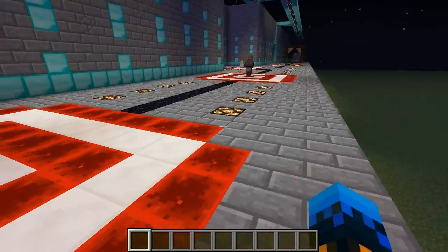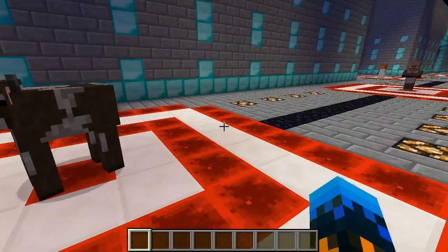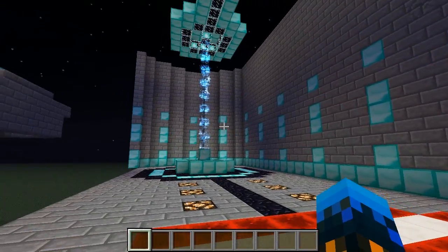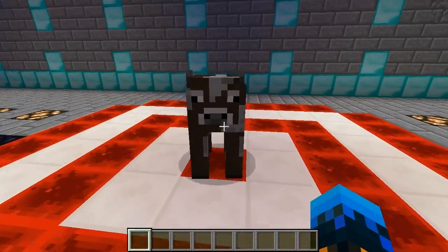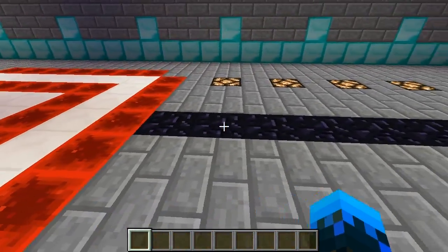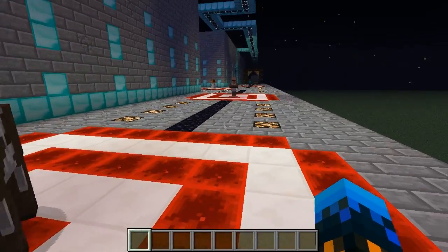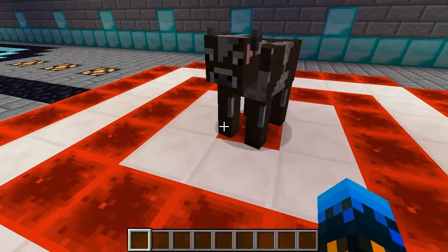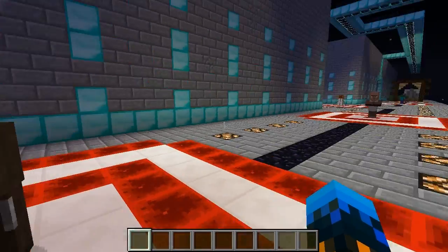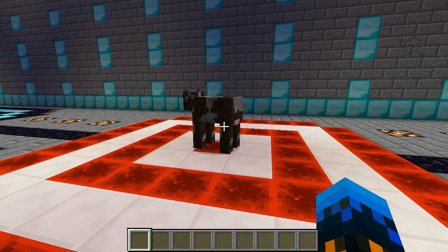Something to note, especially with the mobs, is that because these are creepers — entities — and these are all mobs, the creepers will actually push the mobs. So when that creeper passes by here, instead of just setting this cow on fire, it will actually push the cow along the route. We don't want that, because otherwise the cow is just going to end up all the way over there. So what I had to do was put these invisible door barriers here, so that the cow, or the villager, or any mob are basically blocked in that one by one area and can't escape.